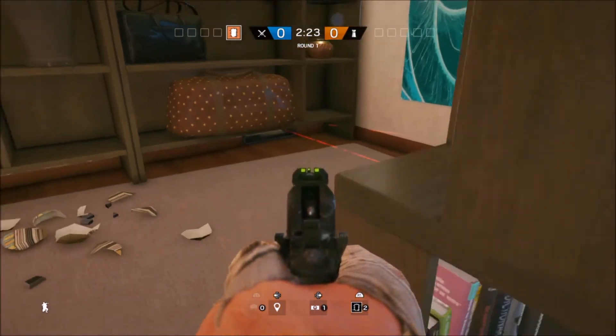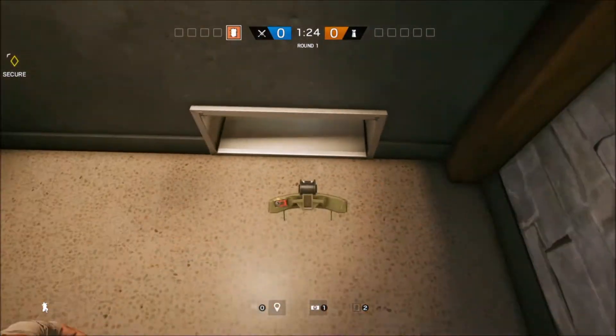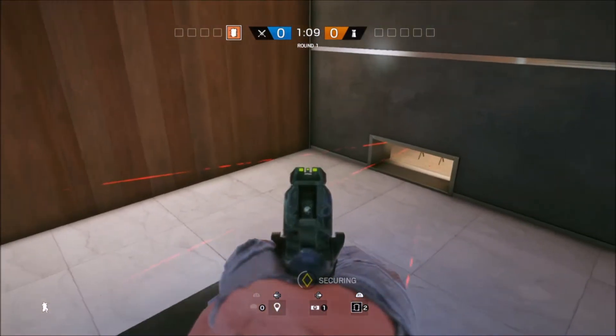The second spot is on Coastline near the rear stairs leading into the hostage objective room, in a place where many people camp. Our third spot is outside the bar leading into the objective room, in a place where many people run, making it an easy kill.